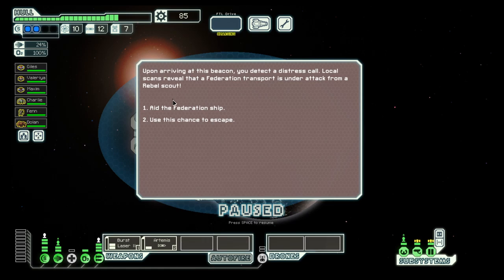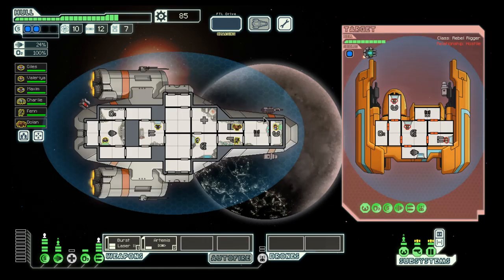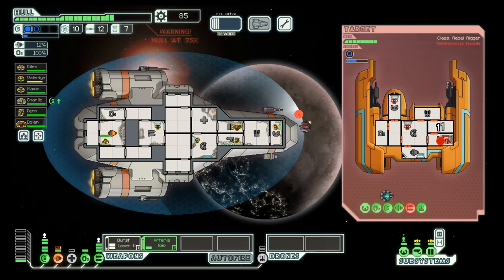Okay, a distress call. Aid the federation ship — that could be a double reward. I'm only worried about the missile once again, and that problem is solved.